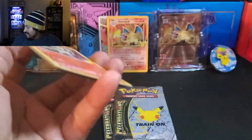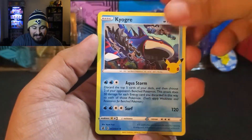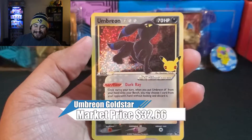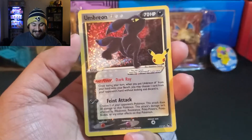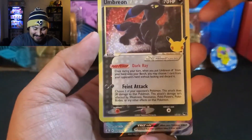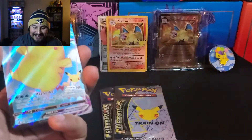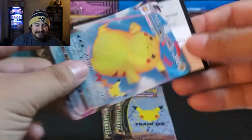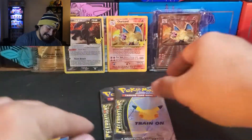Oh my goodness, I can't believe that. Second Celebration pack — we have Reshiram, Kyogre, and — no freaking way — Gold Star Umbreon too?! You've got to be kidding me. And a Surfing Pikachu. Oh my gosh, Gold Star Umbreon! Wow. Two incredible packs.